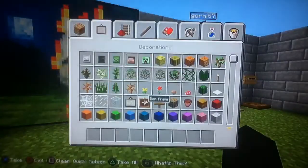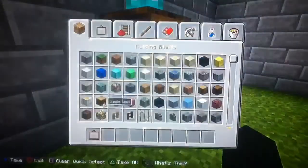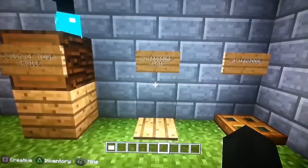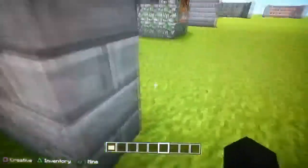We need the painting. So basically, you're going to have a block of your choice. You can have any block you like to do the base of this. But if you do have a house, I would recommend using the block that you've used for your house because it looks less suspicious. You also need a pressure plate and a trap door. So let's get into how to actually build this.